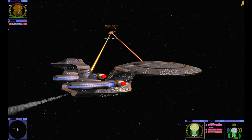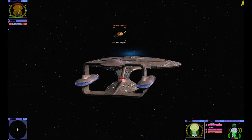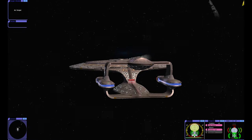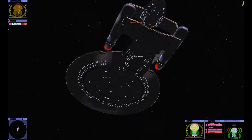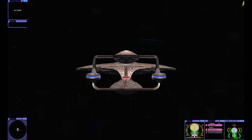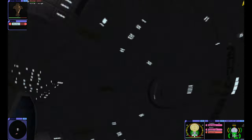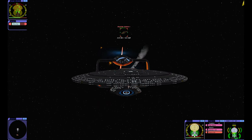Let's just swing back around and see if we can get a good hit in right here. They are draining our dorsal shield — they're cloaking, they're being mean. Let's try to spin the ship a bit. Our bottom shield is untouched. Shields are at 75%.